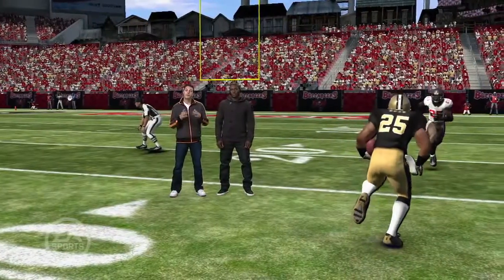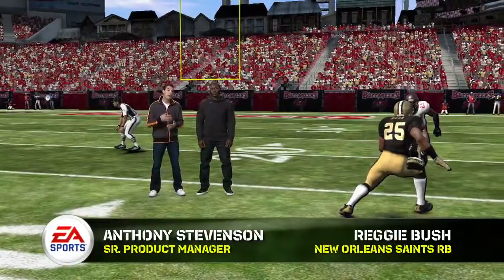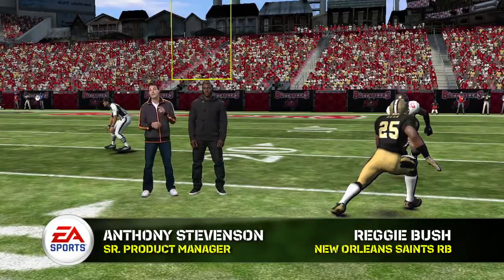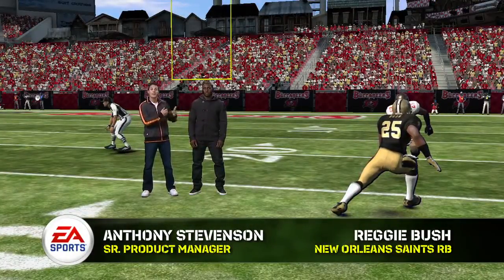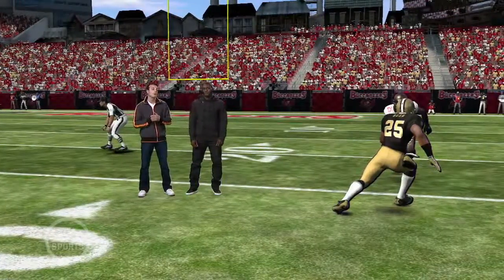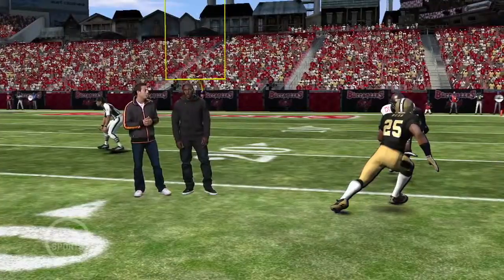In Madden NFL 12, we've completely revamped the tackling system. To counter that on offense, you're going to have to keep your defender off balance and take advantage of his momentum. Nobody better than Reggie Bush from the New Orleans Saints to walk us through what goes through his mind when taking on a defender one-on-one. Reggie, let's take a look — let me know what you're thinking.